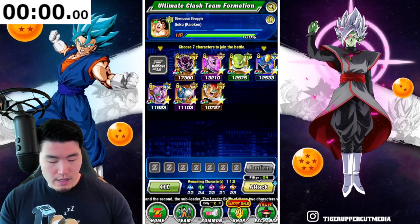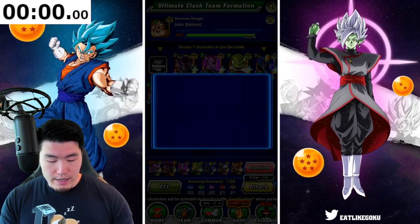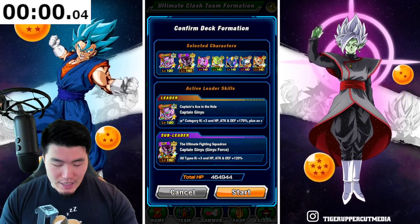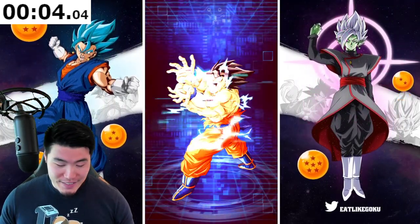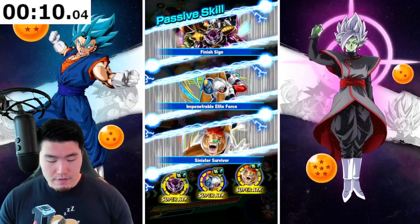Let's go for the Ginyu Goku, the LR Ginyu Force, and then these guys right here. I'm going to start the timer here in 3, 2, 1, go. And we are officially in. Let's get it, guys. I'm assuming that this guy is going to be pretty easy since he is the first enemy.